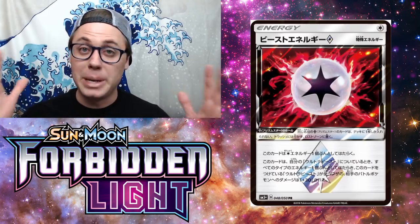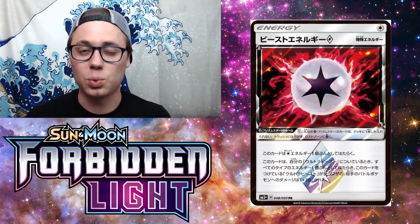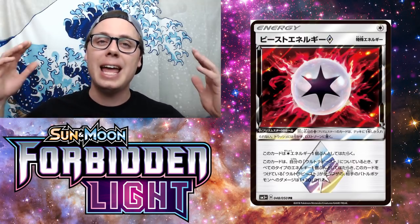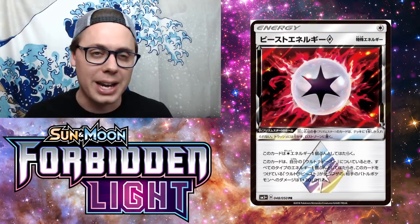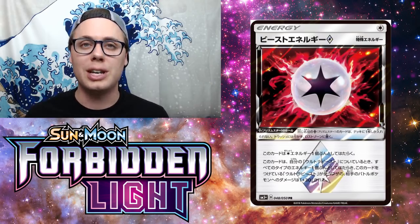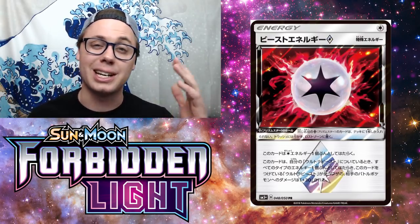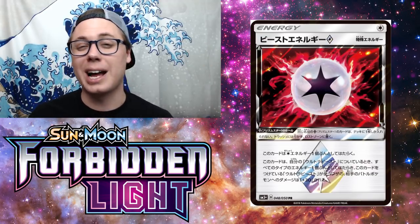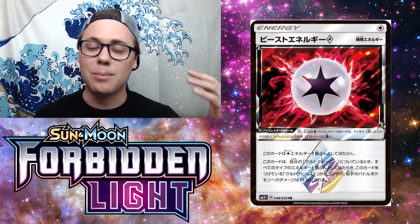At the number 6 spot, we've got Beast Energy — an insane Prism energy card, meaning we can only play one copy in our deck. It adds 30 damage to the attacks of your Ultra Beast when attached to them, and also counts as one of any energy type. It can be splashed into any deck that plays Ultra Beast Pokemon, giving you a nice plus-30 bump. If we could play more than one, this thing would be absolutely busted.